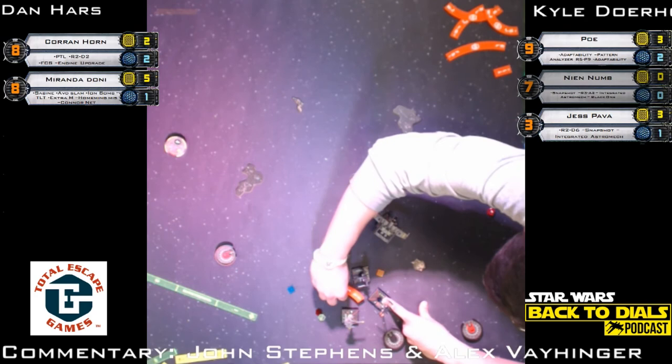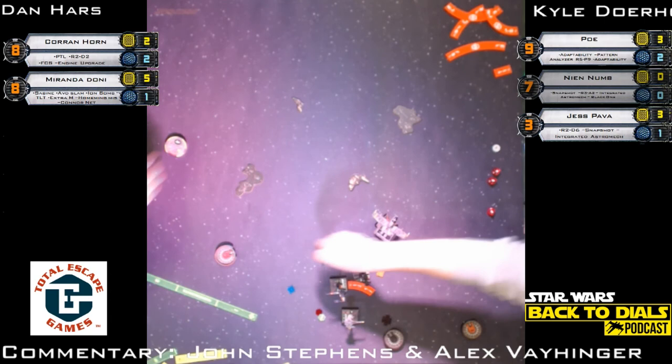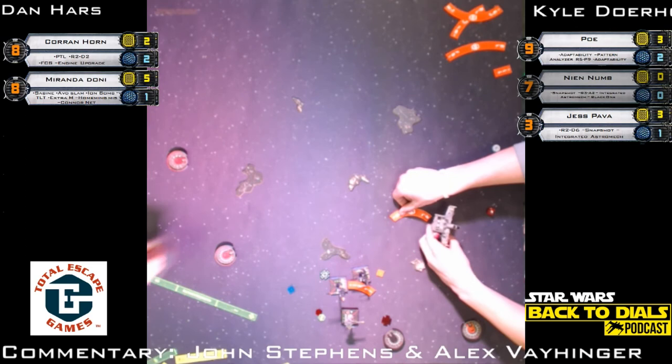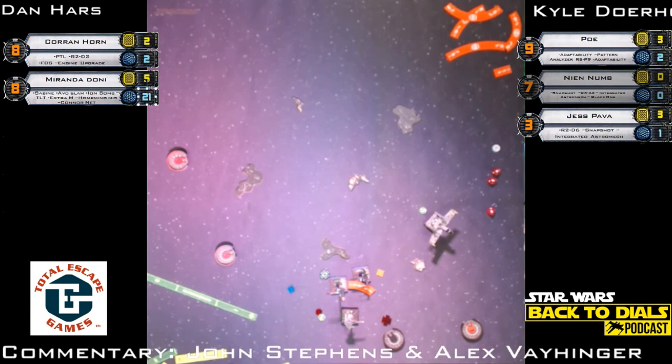Poe trying to make a bank maneuver here — it's a one. He was hoping Corran would bump into Jess, then Poe would bump into Jess and get a nice range one shot. Poe gets that range one shot and takes a target lock. If Corran had no tokens that would be ideal, but none of that happened. Only combat this round is Miranda's TLTs — three dice in this first attack: three hits. Miranda fires two dice and regens a shield, going back to two. Nothing doing on the second — so one TLT hit.